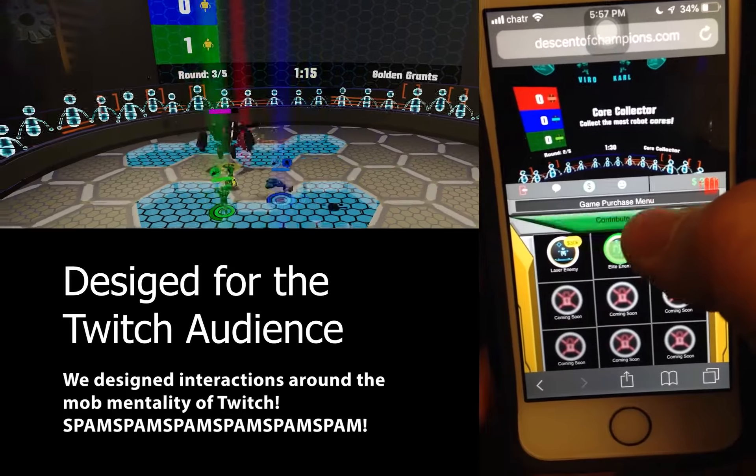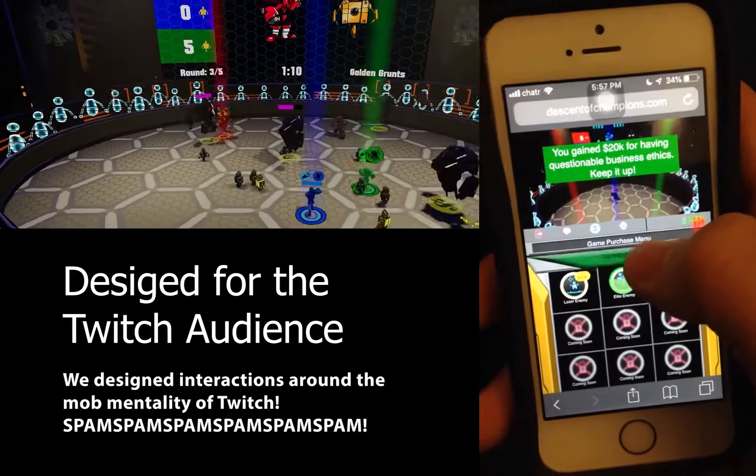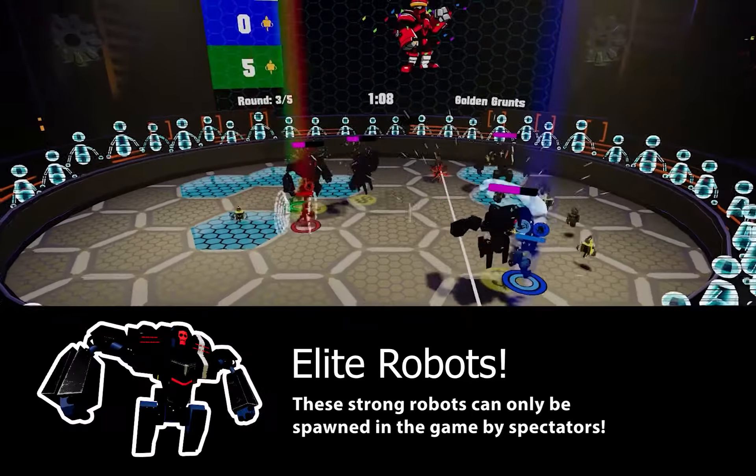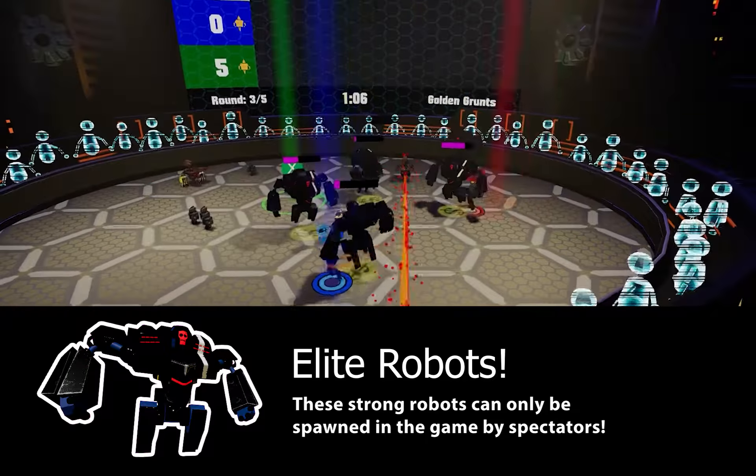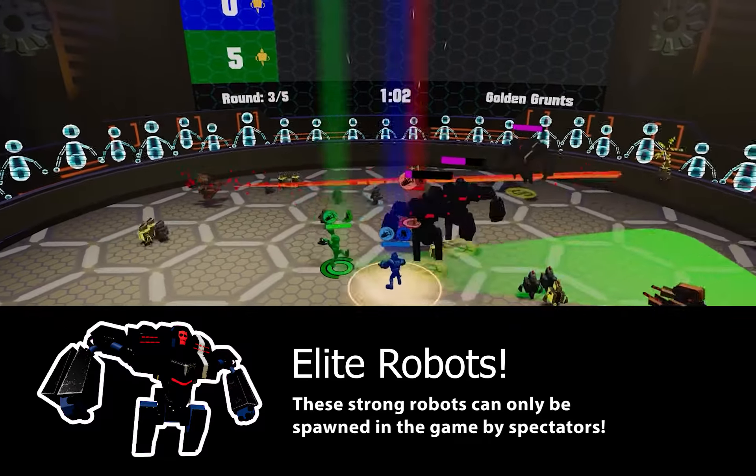They can spend some of their currency flexing on players with nine custom emotes. If a cosmetic flex isn't enough, players often follow the mob mentality of Twitch and spend all of their money at once to spawn in more enemies. To allow spectators to show their almighty power, we decided to only allow elite robots to be spawned by spectators, not naturally in-game.